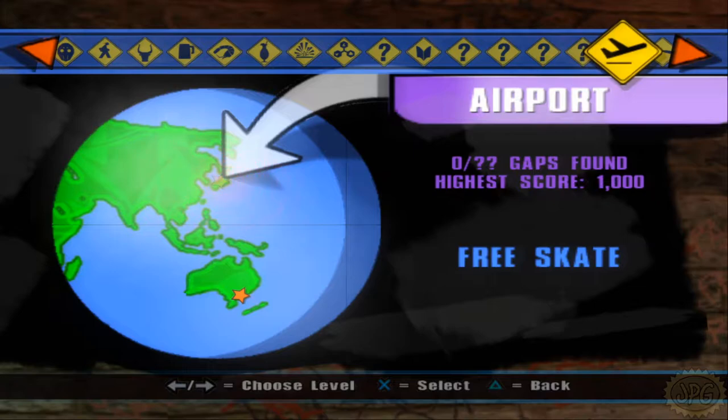We're here in the Free Skate Level Select because, as I said last time, the return of Classic Mode also means the return of Classic Levels. There's an assortment of levels from Tony Hawk's Pro Skater 1, 2, and 3 making reappearances here. When one of these levels comes along, we will do an exploration to get all the gaps, then switch over to Classic Mode to get those goals taken care of.